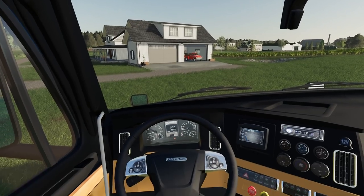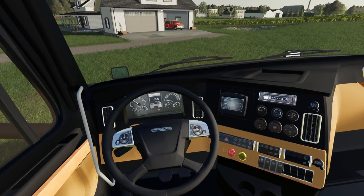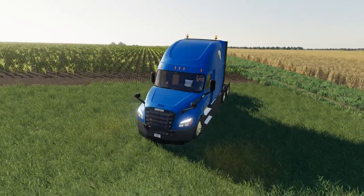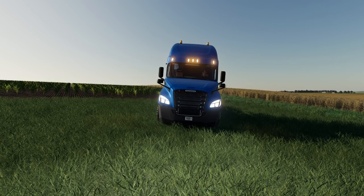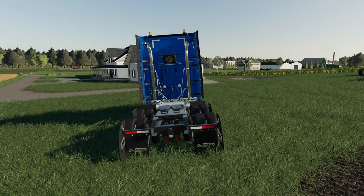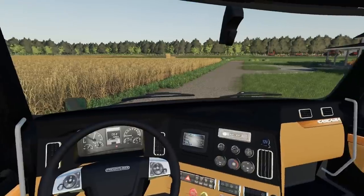I'll hop inside and take a quick look — the interior is done up nicely. Fire it on up and you've got a bunk in the back. Spinning around outside with the lights on, it's got a few options: beacons, marker lights, advanced markers, headlights, and high beams. The blinkers all work front and rear, and inside the gauges and dials all work, including a digital speedo.